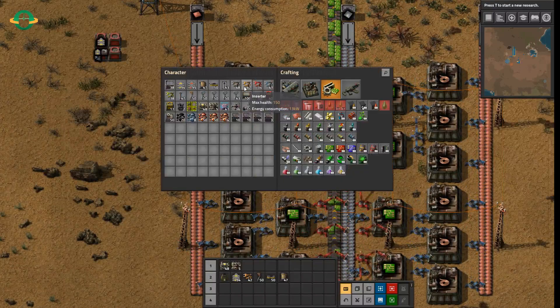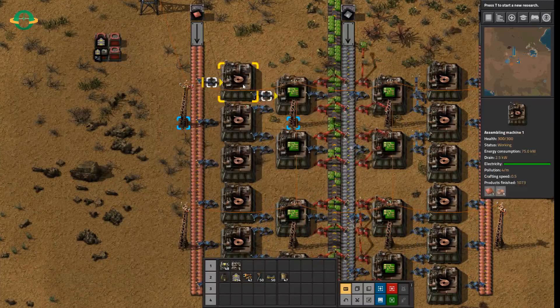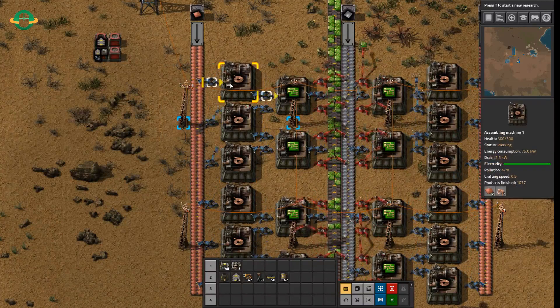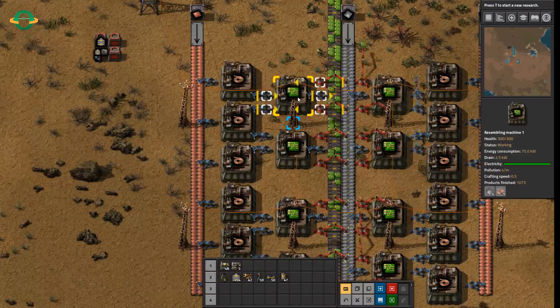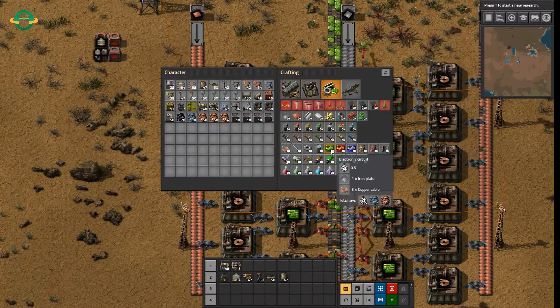So you actually need one and a half machines making copper cable per every green circuit machine. So here we have three copper cable machines feeding two green circuit machines. These three machines are producing 12 copper cable a second, and perfectly aligned, these two machines are then using the 12 copper cable per second.